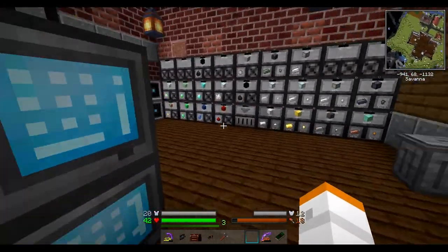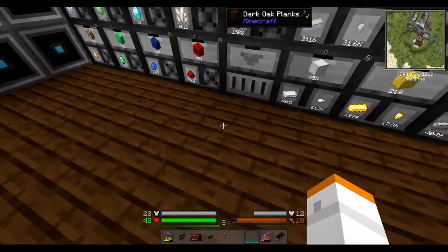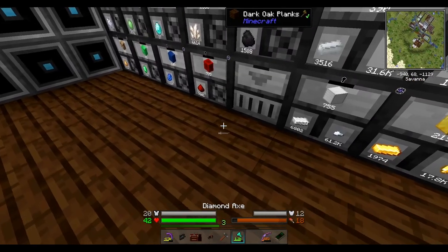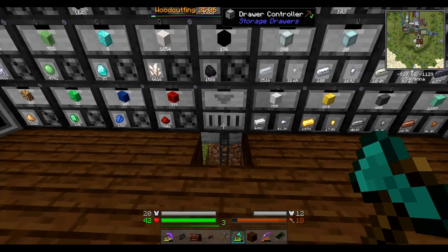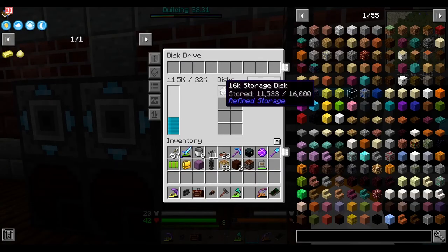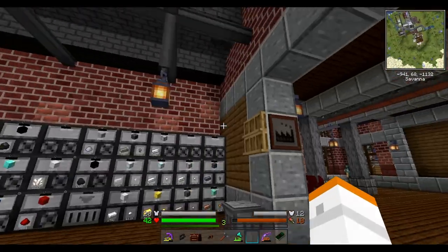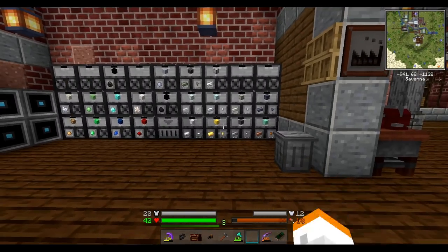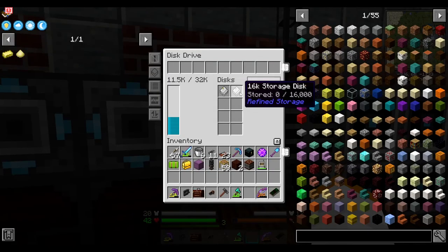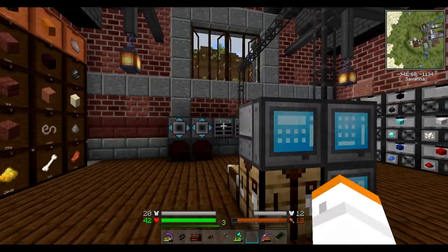I have no idea why it couldn't see these drawers when I first logged into the game. It saw the external storage down here, but it wasn't reading what was in these drawers for whatever reason. I went over to the disk drive and I could only see what was being inserted into the system as a number, but the numbers were going up, which was weird. I ended up just pulling the discs out of the disk drive and the problem went away. Maybe it's a 1.16 issue - I've never had that problem happen before.